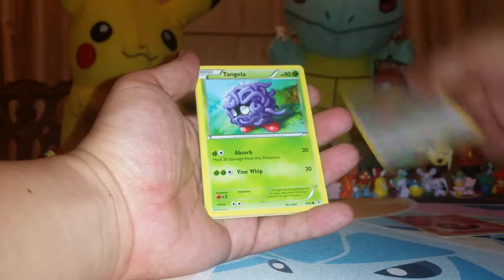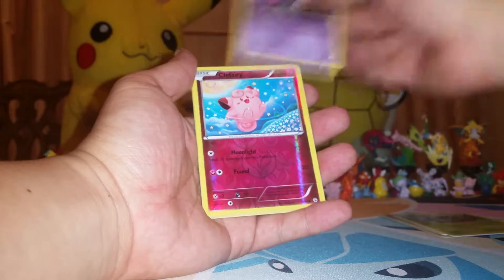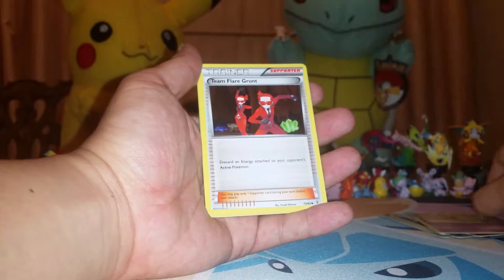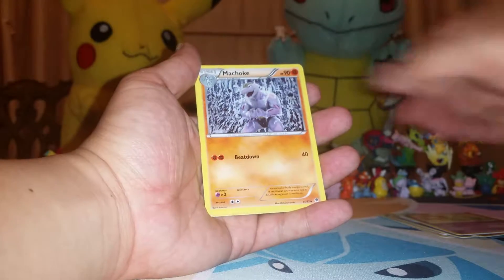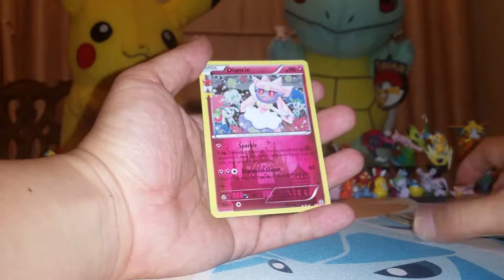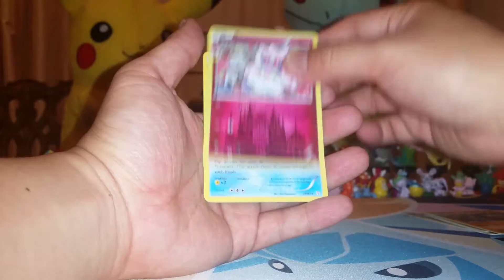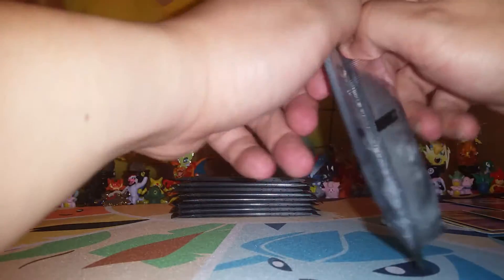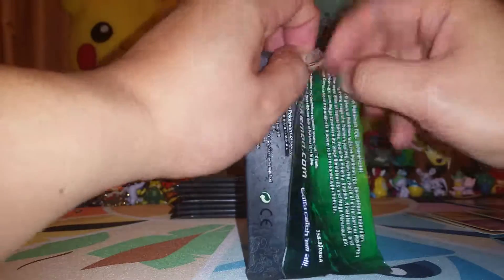Pack 1: Fairy Energy, Doduo, Tangela, Ghastly, Clefairy Reverse Holo, Gulpin, Team Flare Grunt, Machoke. Our Radiant Collection is a Diance, and a regular Rare Gyarados. We got so many of those — come on. That's our first pack. Let's see what we get on our second pack.